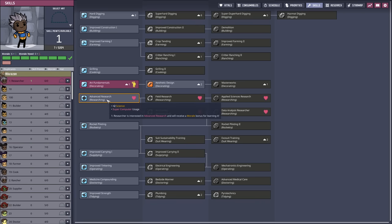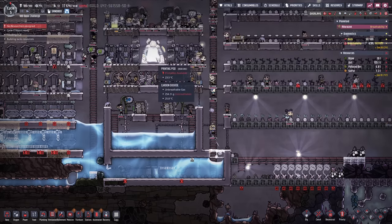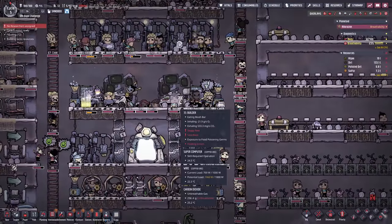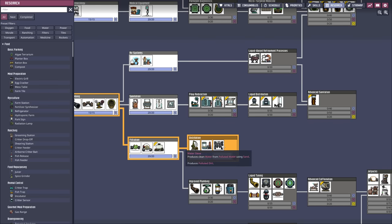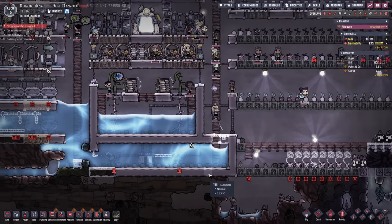That means I can assign this guy advanced research right away. We're also going to change the cap, though he won't really change it since there's no access to the printing part. He will still be able to use the supercomputer, as you can judge from the missing icon. We're going to keep the research on the water sieve, which means our water supplies are going to last longer with the processed polluted water.